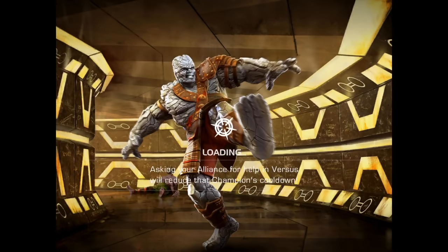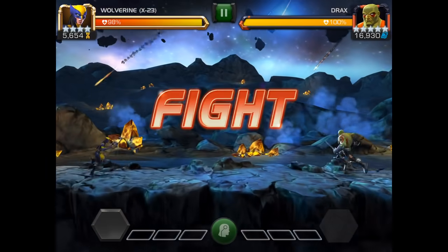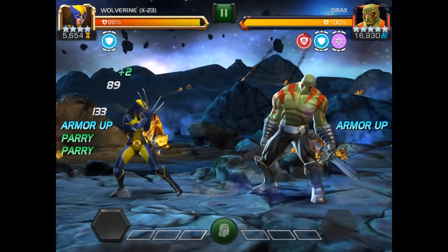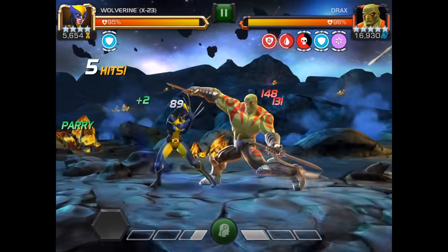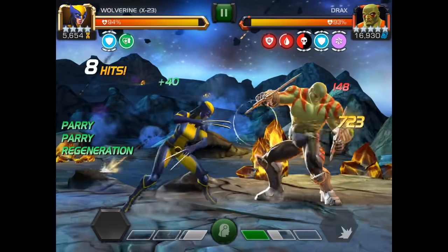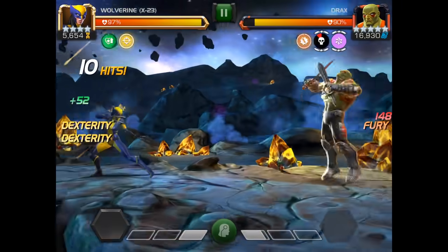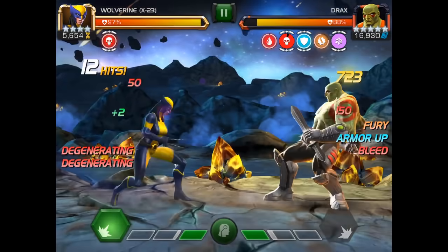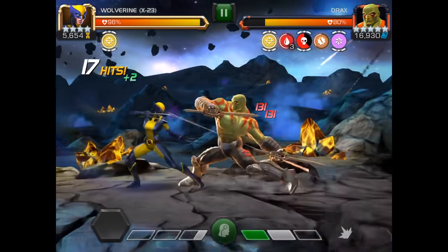I would not recommend dashing in after his first super because the timing to get in is very difficult, and if he catches you on your dash in, it's a very, very high punish. The big thing here is take the chip damage. If you don't get the parry, just hold and wait for a heavy attack because you do not want to get hit on this one. We basically baited his first super and then you just dash back in afterwards to re-transfer the curse.